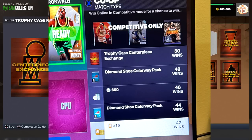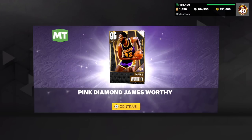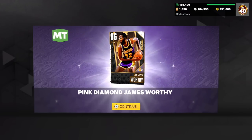You can tell 2K really wants people to play this game mode because of all the rewards. At 70 wins you get an elite franchise moment exchange, 2,500 MT at 75 wins, 25 tokens at 65, and an elite franchise highlight exchange at 60 wins. You can definitely get a lot of the trophy cases you need if you're going for the free dark matter, Galaxy Opal Anthony Davis or Jimmy Butler, or pink diamonds like Derrick Rose, Russell Westbrook, Sabonis, or James Worthy.